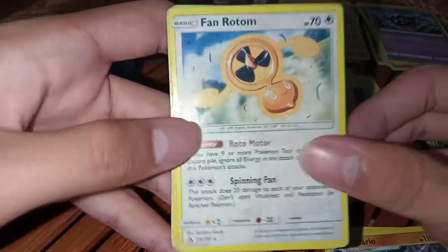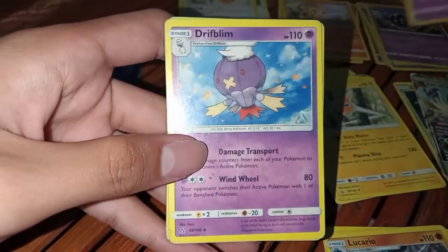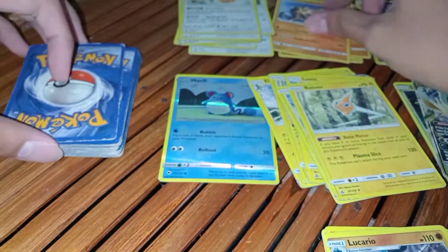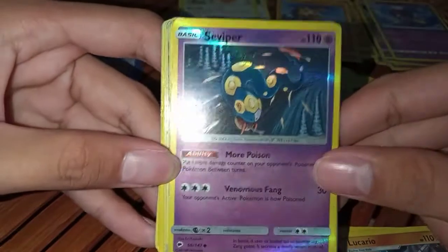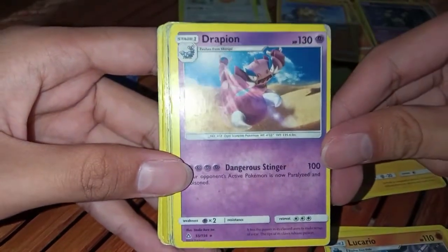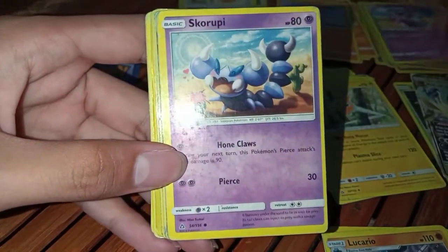A Fairy Energy, Fanrotom, Drifloon, Drifblim, and Thertinator. Next is a holographic Seviper. Grapion — strong card.